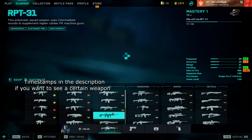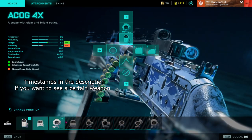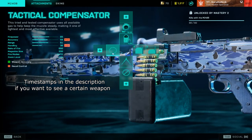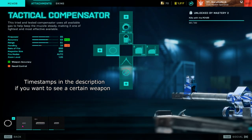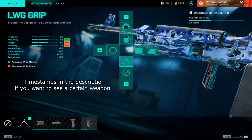Oh, this has the heavy suppressor on it — that's a rare attachment to get on a gun. No Fusion Hollow again, okay. Oh, do you have an accuracy barrel on this? And only a movement grip.